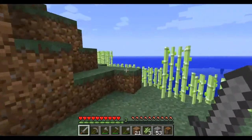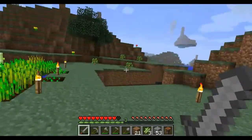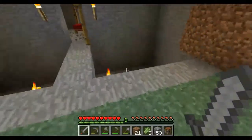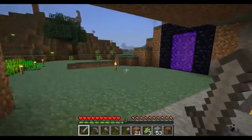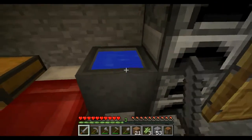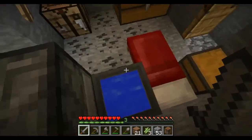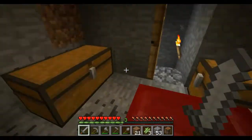I got some diamonds and decided to make a portal, but I haven't done much in the nether yet. Just dug out some holes here for defensive measures, don't know how useful that is. Inside my house I have a cauldron which is good for nothing currently, two furnaces, and a chest full of rubbish.